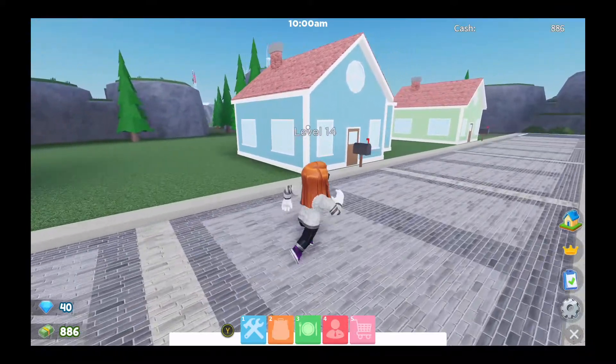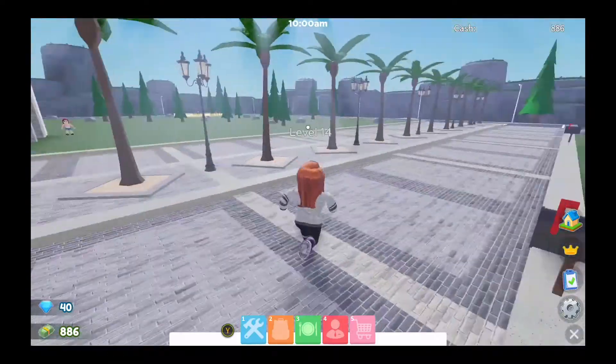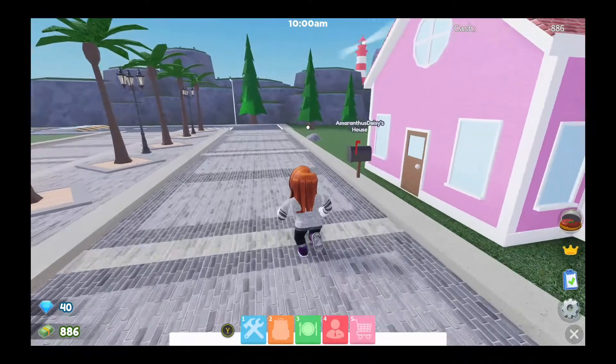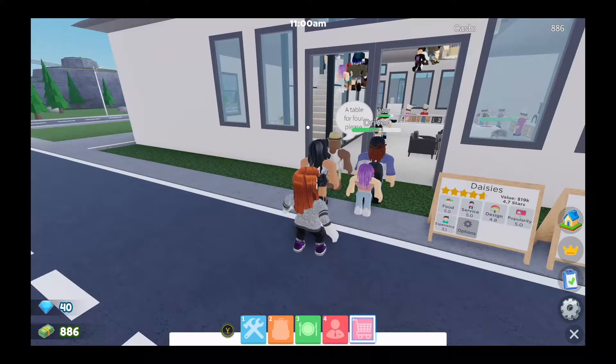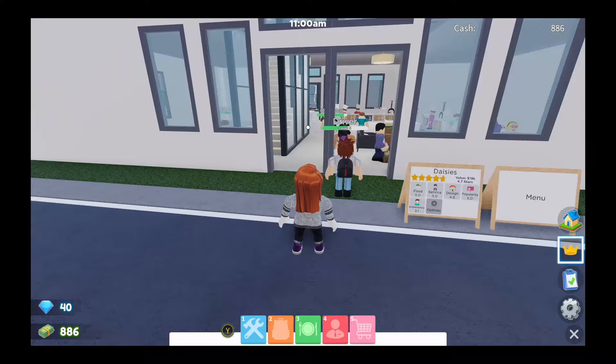We can't do anything with the house at the moment, but that's an exciting development to look forward to. There's a blue house next door and also a green house, but today my house is the pink one — what a lovely little house it is. As we can't do anything with it yet, we'll head back to Daisy's restaurant. I've got some customers there looking for a table for four.